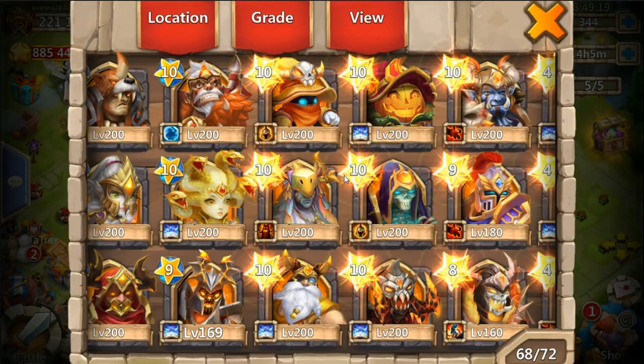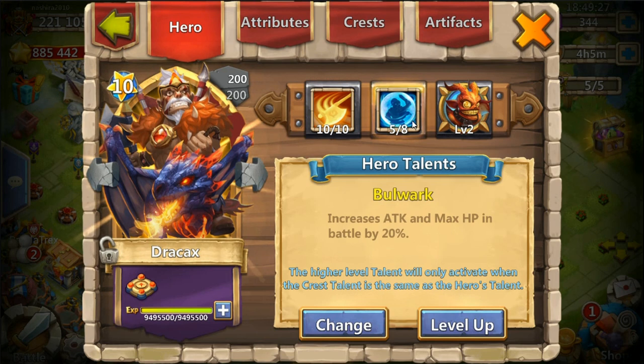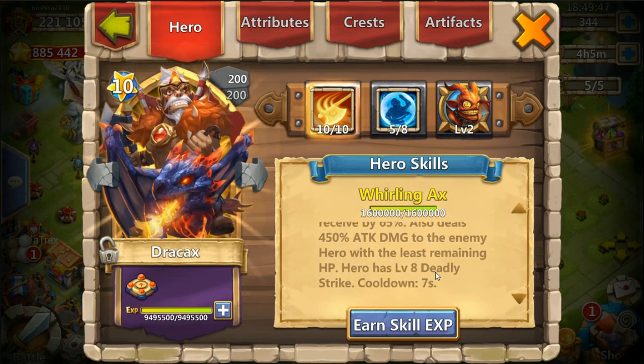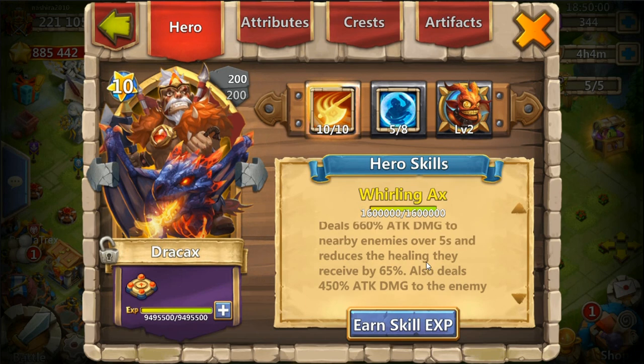Let's take a look into the hero's altar and I'm going to show you guys what Drac Axe I'm going to be using. He is double evolved, level 200, 10 of 10 Whirling Axe, 5 of 8 Bulwark, and has a level 2 Little Havoc pet on him. His skill deals 660% attack damage to nearby enemies over 5 seconds and reduces healing they receive by 65%. Also deals 450% attack damage to the enemy hero with the least remaining HP. Hero has level 8 Deadly Strike, cooldown is 7 seconds.